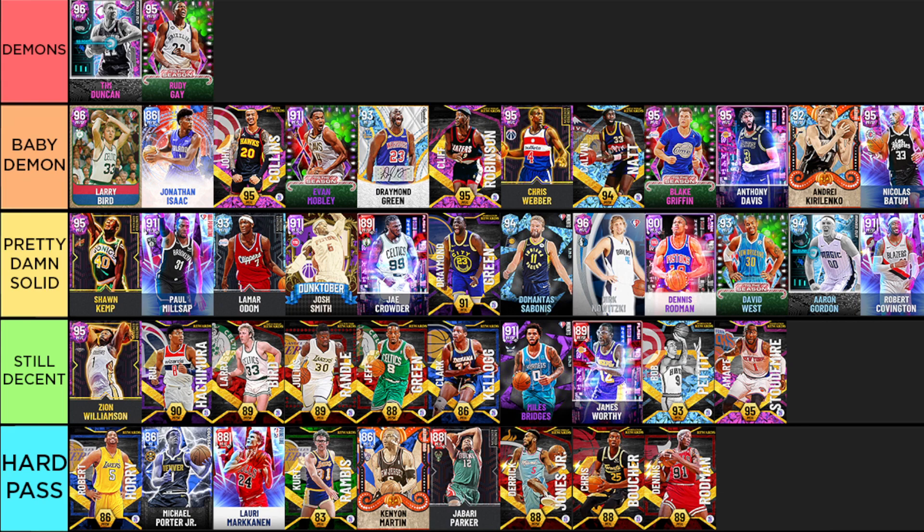Rudy Gay - if you are at a power forward/small forward disadvantage, pick up this Rudy Gay and you will literally have no problems. The Rudy Gay jumper is just so smooth, consistent, and clean - it's crazy that this guy is below 100K. He's 6'8" but has one of those player builds that makes him look like 6'10" or 6'11", similar to Giannis, which just shouldn't be allowed. He has a great wingspan, is one of the best slashers, and they gave him Hall of Fame Clamps so he can play great on the perimeter too. Arguably a top three to five small forward in the game.